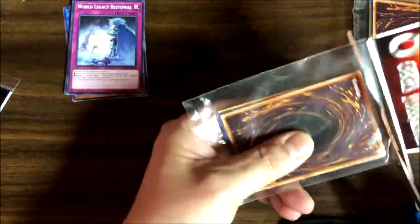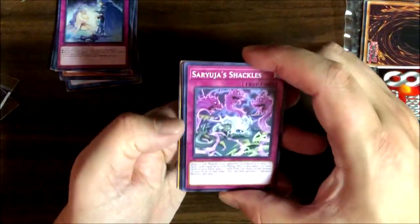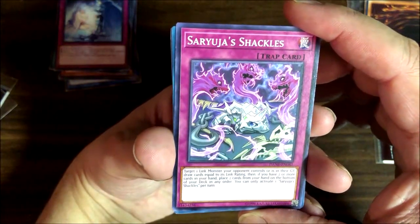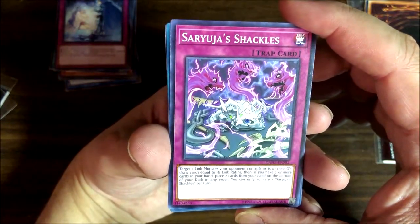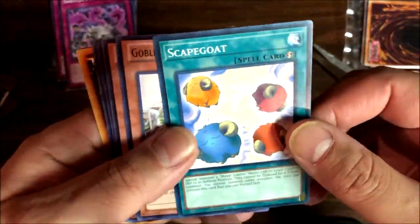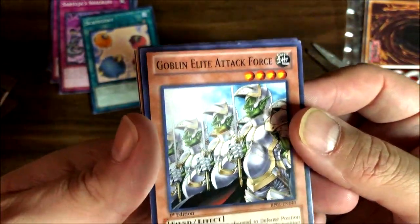Opening pack number two, trying to go a little quickly. First card: So You Shackles — target one link monster your opponent controls going to the graveyard, draw cards equal to its link rating, and if you have two or more draw cards in hand, place two from your hand on the bottom of your deck. Draw cards are always fun but hard to get in this game since a lot of them are banned. Scapegoats are always fun too.